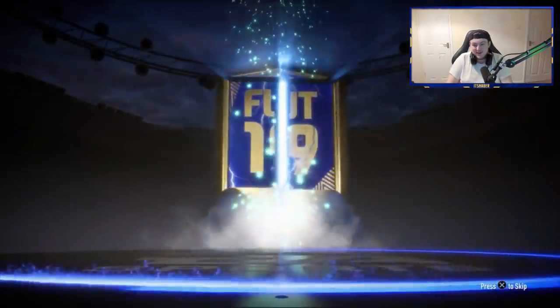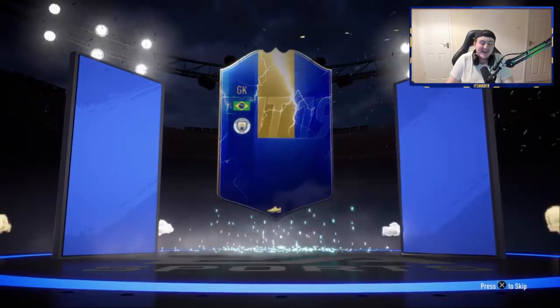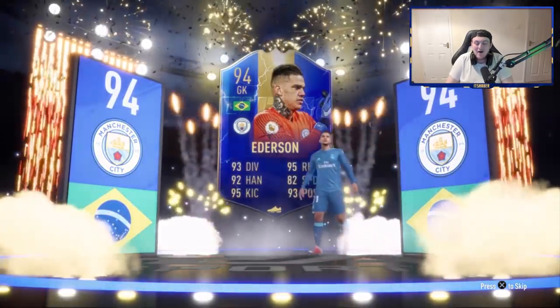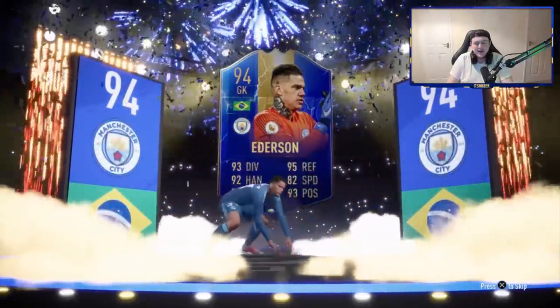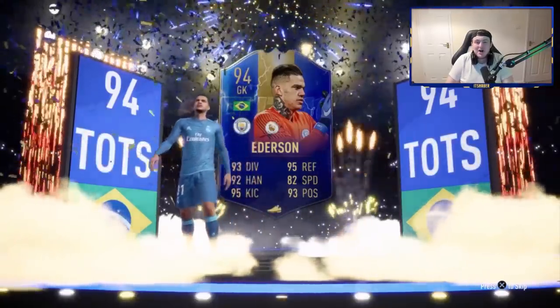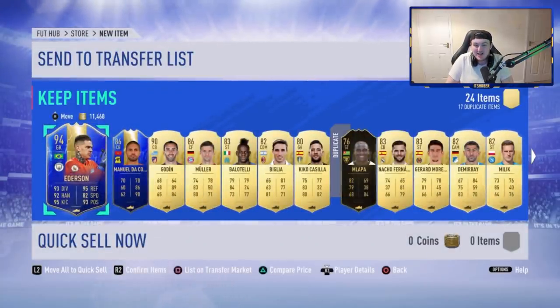We got another walkout, we got another blue. Oh my word — let's go! I don't know why I get the best pack luck when I'm just playing for fun, opening packs when I'm tired. But we've gone and got ourselves two blues — that is incredible. Manuel da Costa, Godin, Muller and an Inform all in there. Oh my word, that is fantastic.